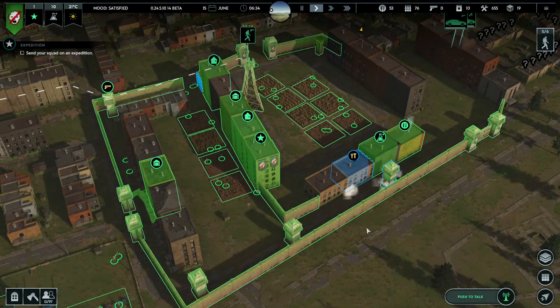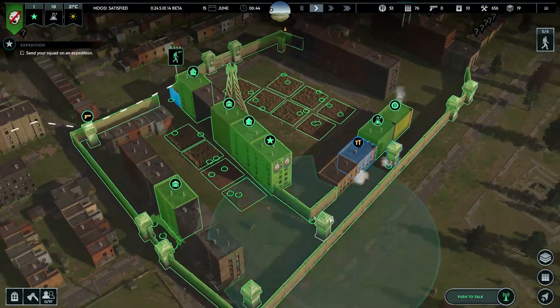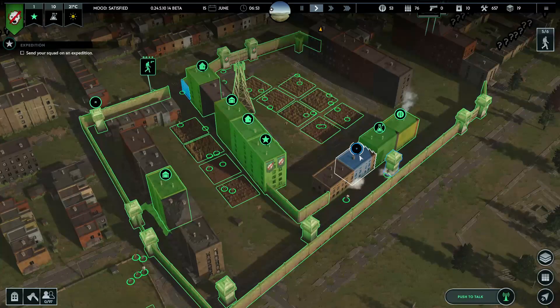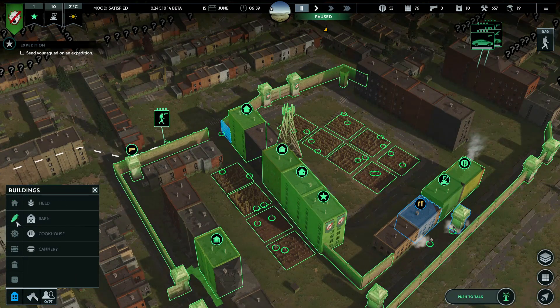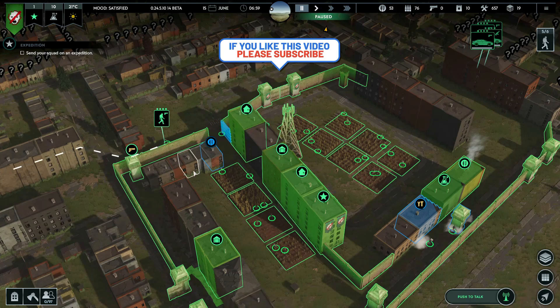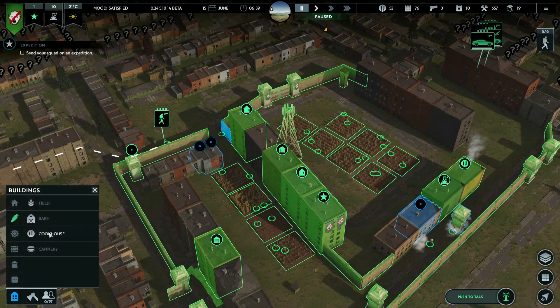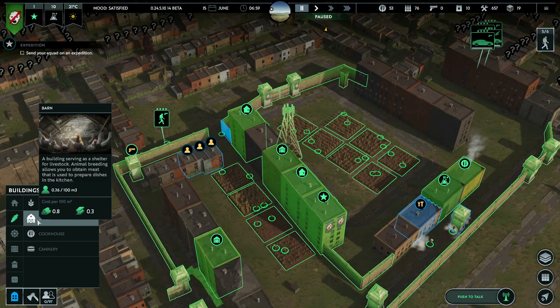Hey there, it's Potmossent, and nice of you to join me for the continuing adventures in Infection Free Zone. We have a lot of work to do. One of the things I want to do - let's pause for a second - is get some extra cook houses going, because that one is not keeping up with demand. If we build a couple of small ones, they will be able to produce very good amounts of food.